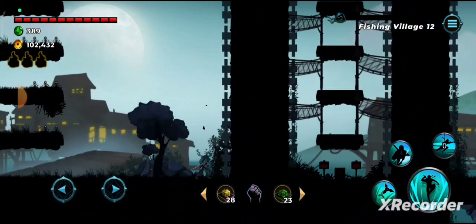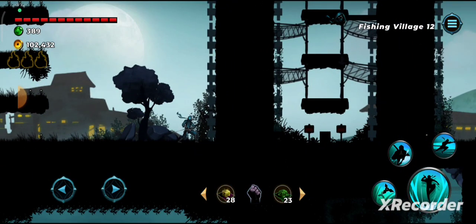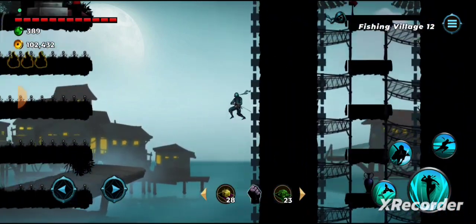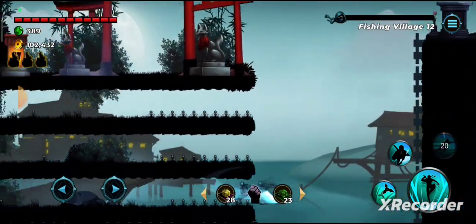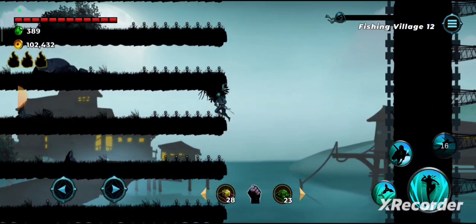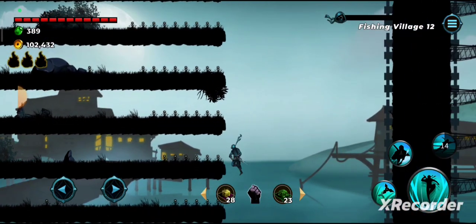If you look closely you can see there are four pillars that are broken, which means it's falling down. You need to put the gold pot at the bottom. Let's do it again — this is the third, then fourth, fifth, and then sixth.